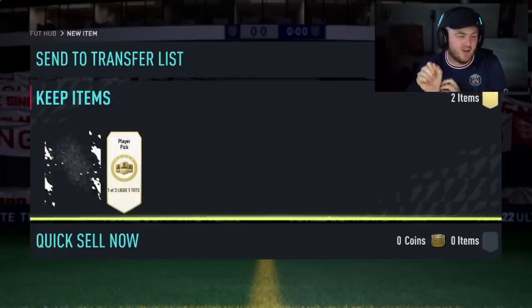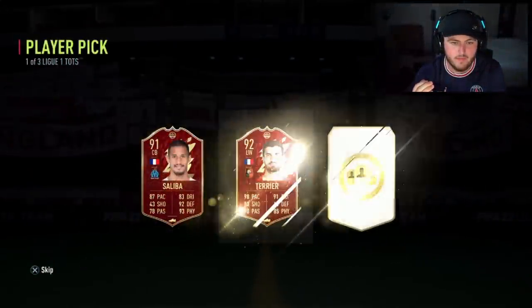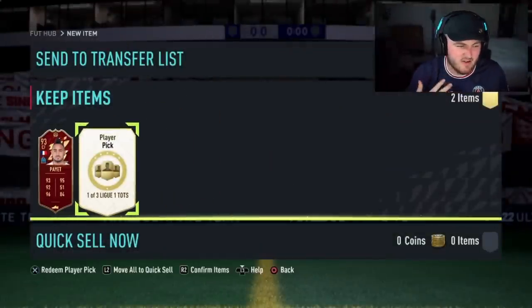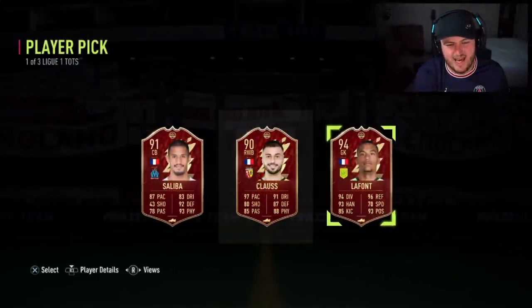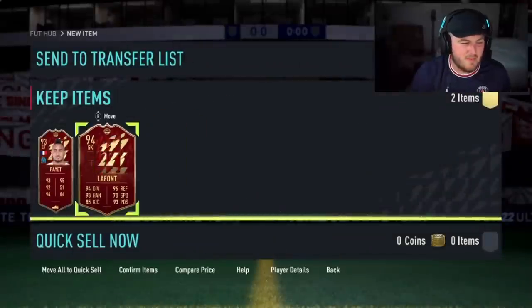Let's go ahead and open some more. Rank 5 Ligue 1 Team of the Season rewards — what are we saying, EA? Dimitri Payet is not awful — 93 rated, it's okay. I feel like we'll be seeing Payet, Guendouzi, Saliba, and Terrier quite a lot. Klaus or LaFont — LaFont for the fodder. Not the best set of red picks, not awful but not great.